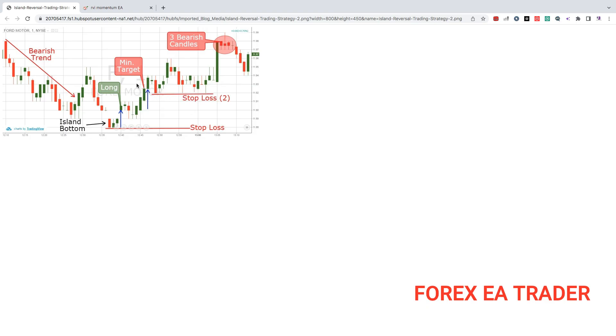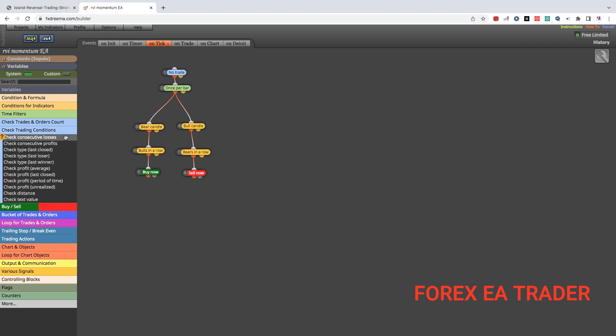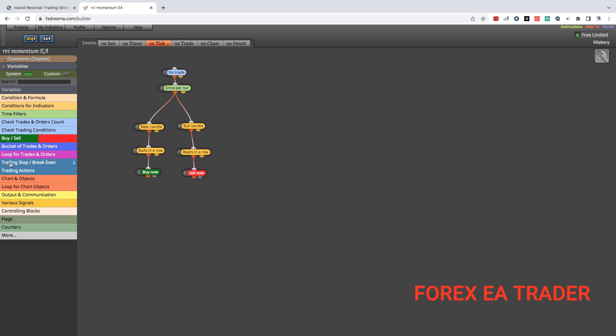By the way, if you are new to the channel please consider subscribing so you don't miss any future videos. Like the video, leave your comments below, and see the links in the description for forex courses, indicators, books, and the program I use for testing these robots. We are now on eight blocks, so we still have two blocks we can use before FX Dreamer is no longer free. What you might want to do is add a trailing stop to each trade.